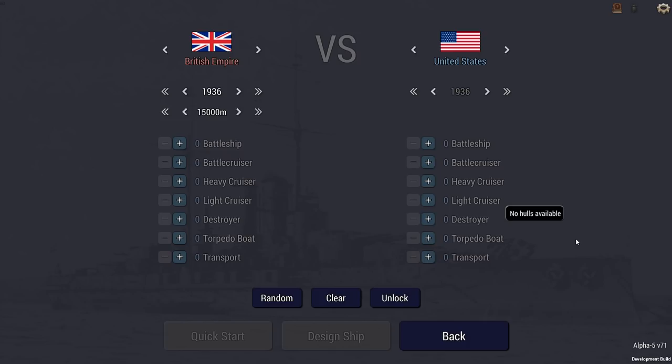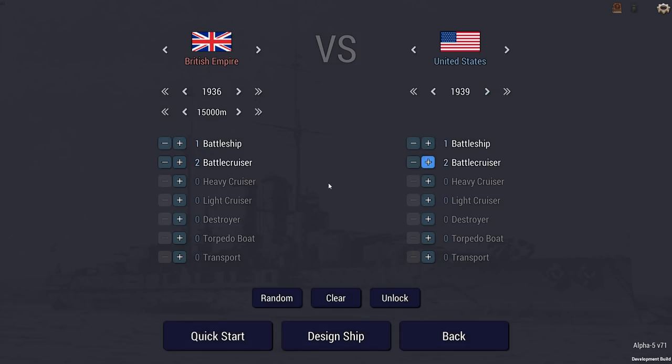He's written this so I can be either UK or US, and I've decided to go for the UK — which means a slight tech disadvantage, but more ships. I think that's a bit too much, because if I approach with four battleships versus the American two, not even their tech advantage of three years is going to save them. Each side must contain at least one capital ship and two escorts. I'm going to go with one battleship for each side, give them two battlecruisers, a couple of heavies, and six destroyers.